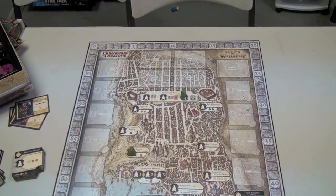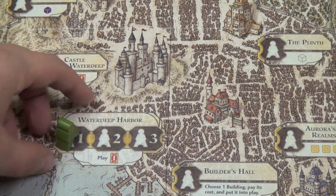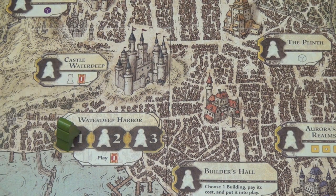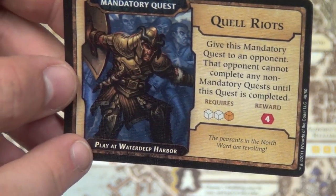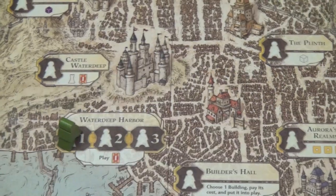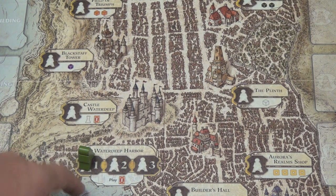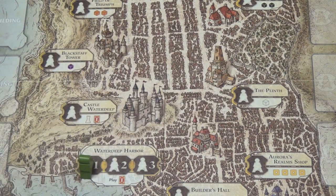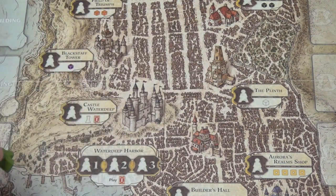When can you play these cards? That's when you go to Waterdeep Harbor down here. There are three spots — you put one of your people there and that allows you to play an intrigue card; that's the only time you can play them. Every card helpfully says 'play at Waterdeep Harbor' at the bottom so you don't forget. Whenever you go to any of these buildings you instantly get the effect. After everyone has placed, the folks who put their people in Waterdeep Harbor in order get to take their workers and put them in any open spot on the board.